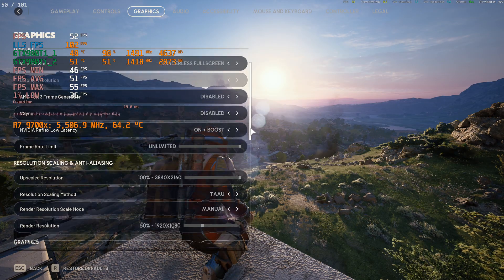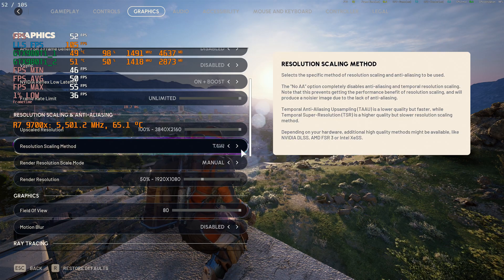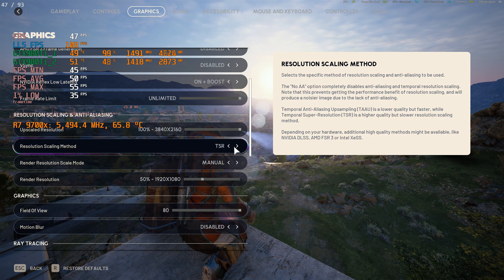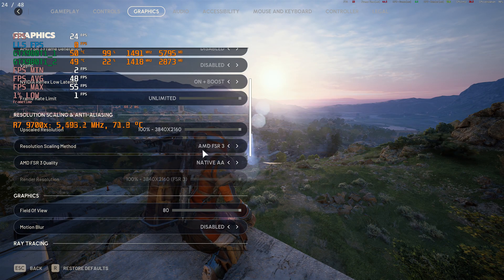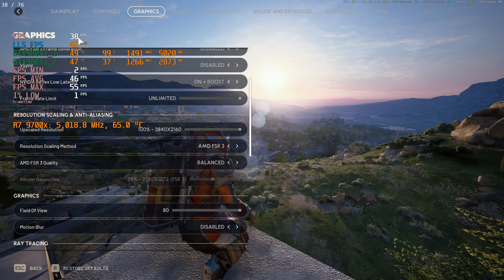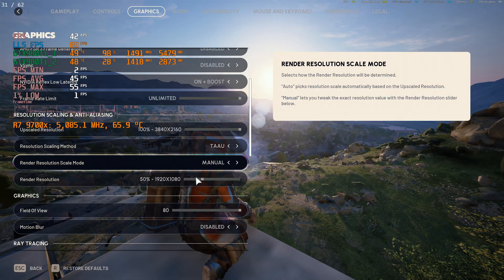Now, what happens if we try FSR instead of TAAU? Look at the grass using TSR — it's just a little bit sharper. FSR 3: native is not good, quality drops FPS a lot, balanced, performance — FSR is probably not the best one. XCSS is definitely out of the question. TAAU seems to be the nicest.